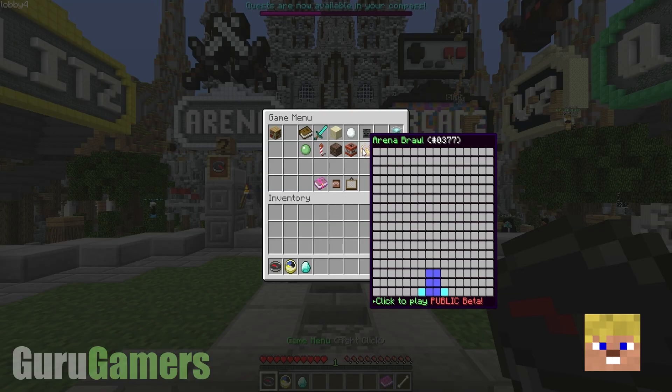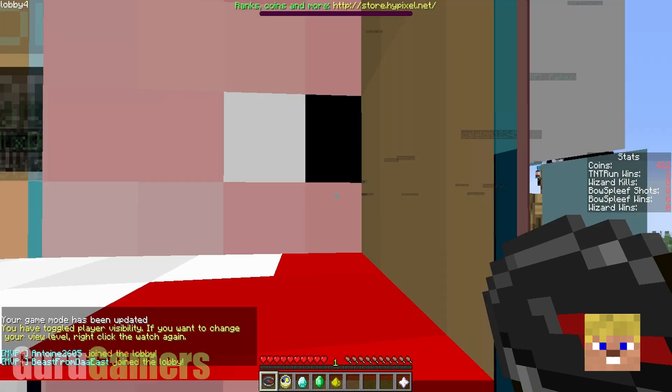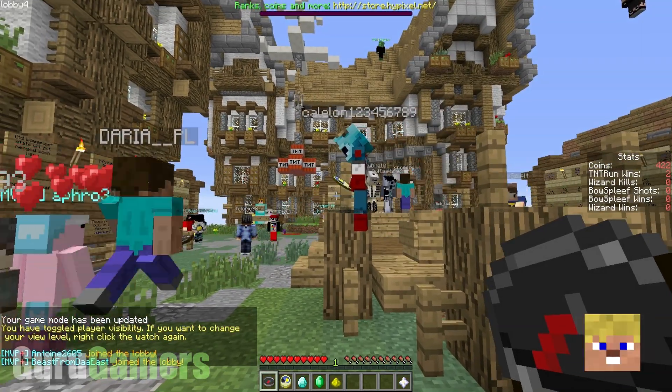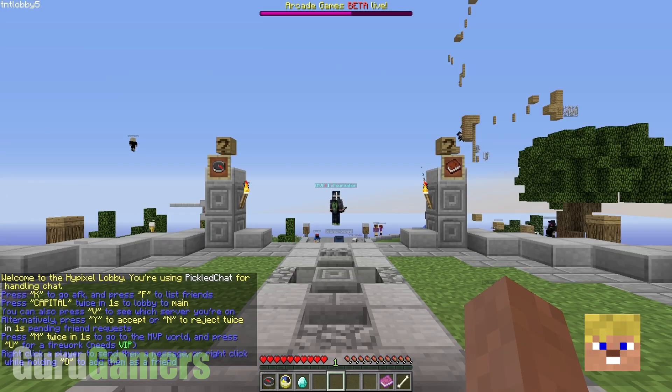Let's say you are in a different lobby or a game, and you want to go to the main lobby. So here I am in the TNT lobby. All I have to do is double-tap the Caps Lock button and it should take me to the main lobby. Like so, there we go.